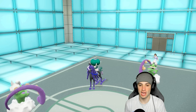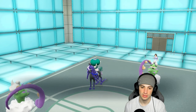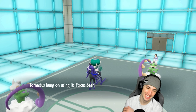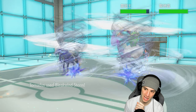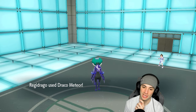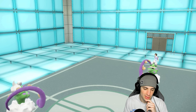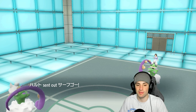They pop a Tailwind and go for Astral Barrage — no big deal thanks to Focus Sash. Bleakwind Storm flies and does nice damage. We land Draco Meteor to finish off Calyrex and get a speed drop on their Tornadus — that's good news. Getting rid of Shadow Rider Calyrex was the big play. If we had gone Tailwind for Tailwind, they would have outsped us next turn — so using the Focus Sash and KOing Calyrex was actually the smart move.